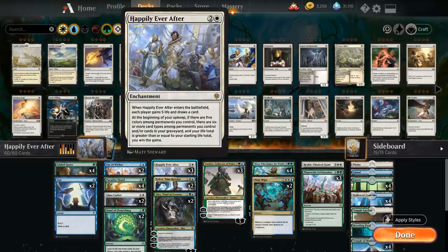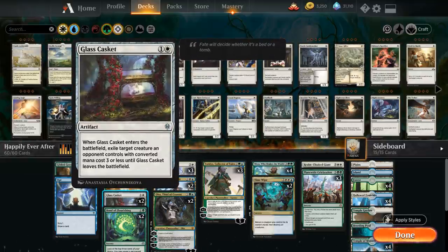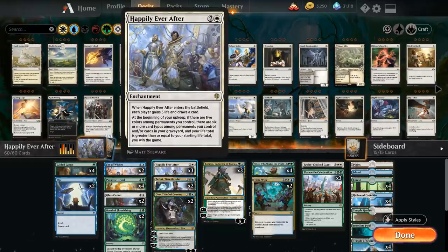Building around Happily Ever After also means getting those different card types in play or in the graveyard. Lands aren't too difficult, Happily Ever After is an enchantment itself, creatures and planeswalkers are easy thanks to our mana dorks and various planeswalkers. Plain White Celebration is a sorcery, so we're already at 5, but we still need an instant or artifact. That's where two copies of Opt come in as a cheap cantrip, and two copies of Glass Casket as an artifact that doubles as removal, exiling an opposing creature with converted mana cost 3 or less.